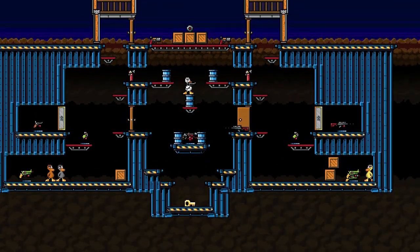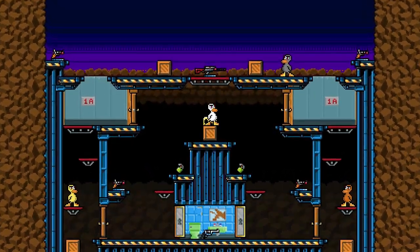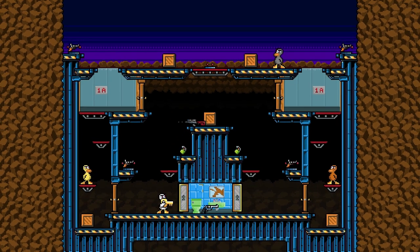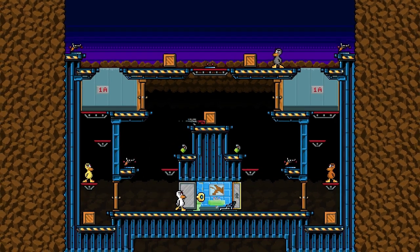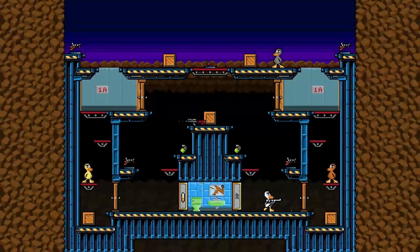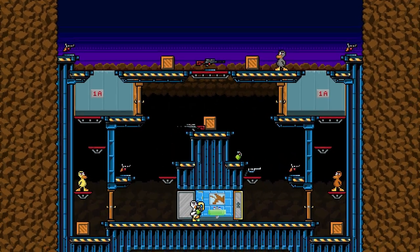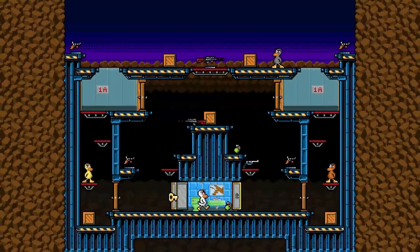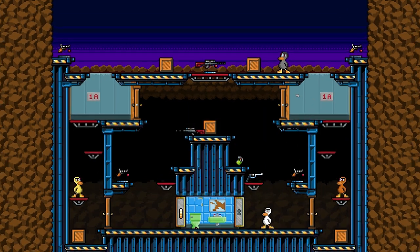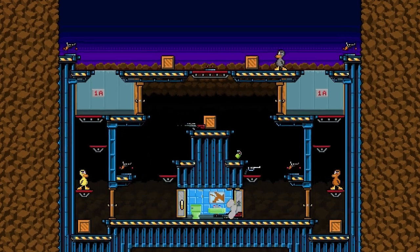The next example is on Bunker 02. On this bottom set of locked doors you can use this tech to clip through them with a gun — you can imagine how powerful this would be. You can even use a grenade and clip through like that.